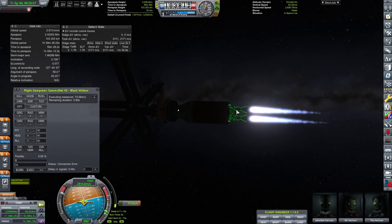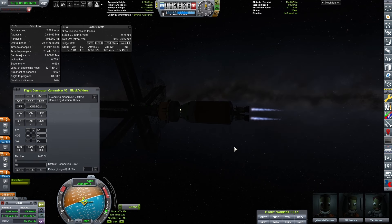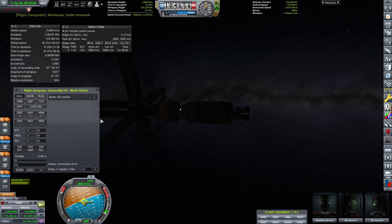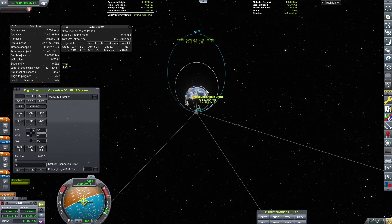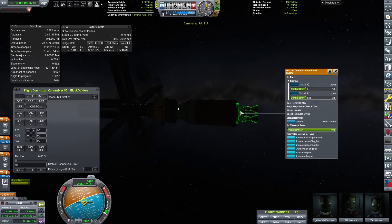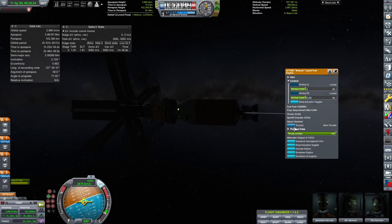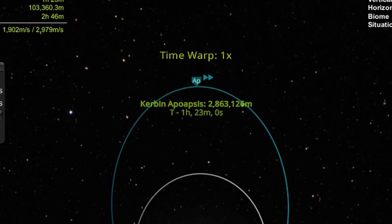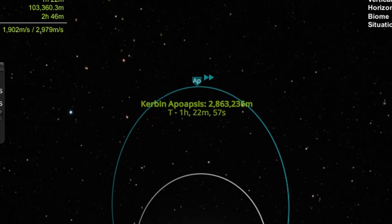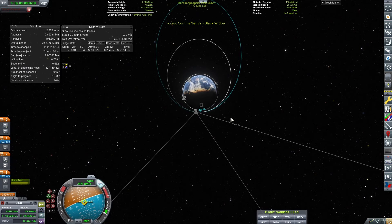There's a little too much gimbal on this engine — I turned it down but didn't like the wobbling, so I just turned it off. If you find your craft wobbling mid-flight as you're accelerating, try turning down the gimbal. Now that we're at our desired apoapsis, we fine-tune the altitude by reducing thrust until we hit that 2,863,300-meter mark, then finish with RCS.